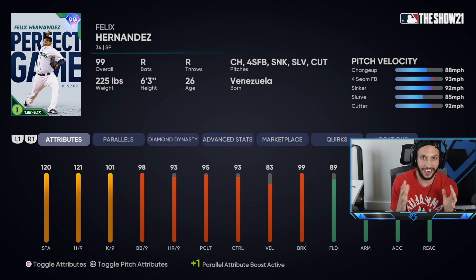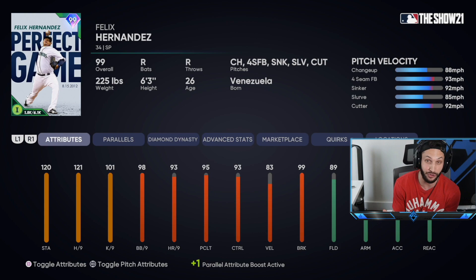In this video, we are going to debut the first perfect game card to drop in this year's game, and that's 99 overall Felix Hernandez. And here he is — 99 overall, perfect game, Felix Hernandez.